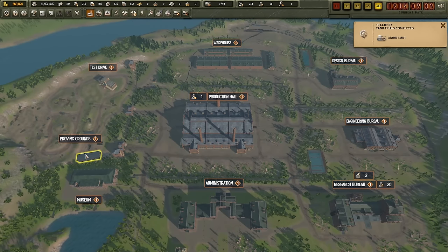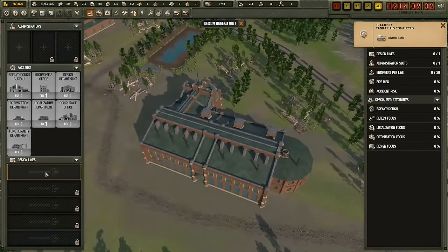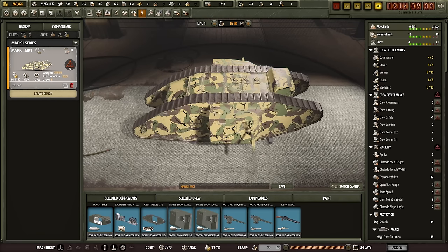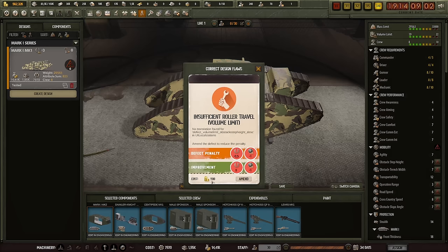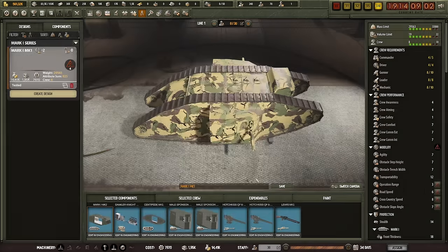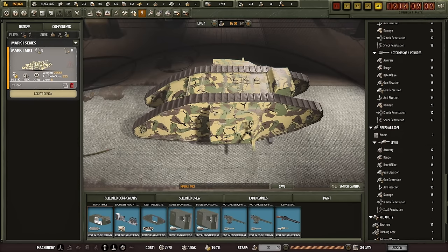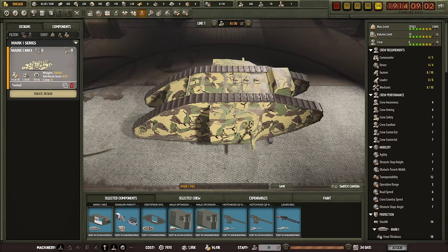A few days later the Proving Grounds testing is complete. Let's head into the design bureau and fix up that tank. I know I've pretty much already completed a new iteration, but this is the one ready for clients. So I'm going to fix all these issues — click on the exclamation mark and just click amend. They tend to be very cheap, and you want to get as much fame for your tank as possible. Fix all these little bugs — they give slight stat improvements every now and then, and ensure the tank has no debuffs.